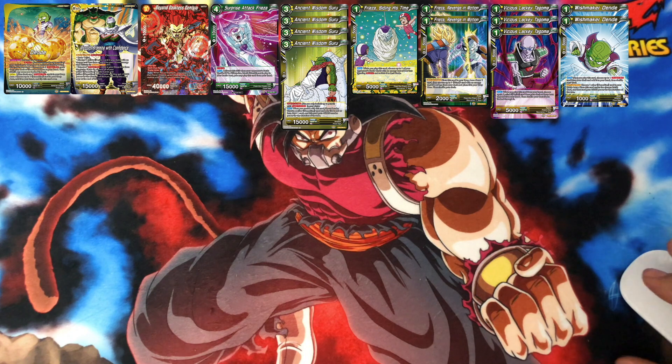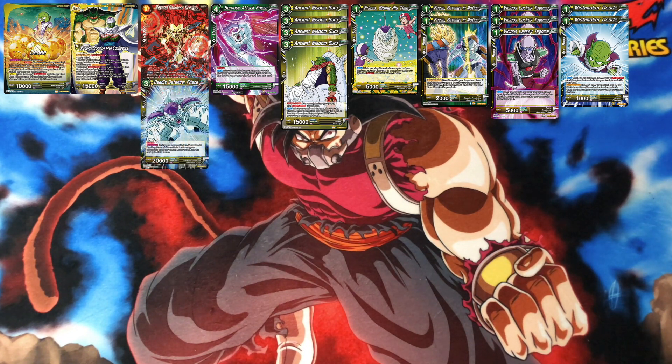Then we have Deadly Defender Frieza — it's a three-cost, running only one of these. During your opponent's turn, if your leader card is yellow and this card is in rest mode, your opponent can't attack your leader. It also gets negative 5K, so your opponent has to attack this card, and it's 15K on your opponent's turn while they're attacking this card.